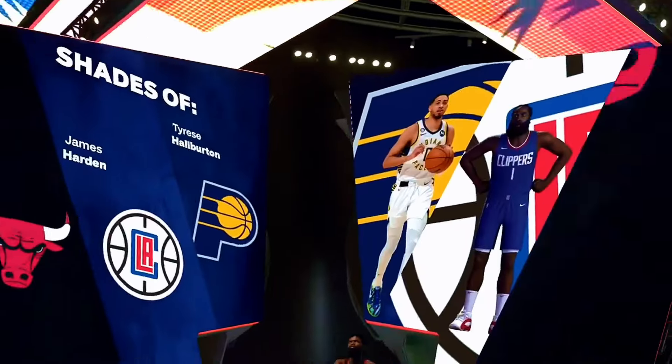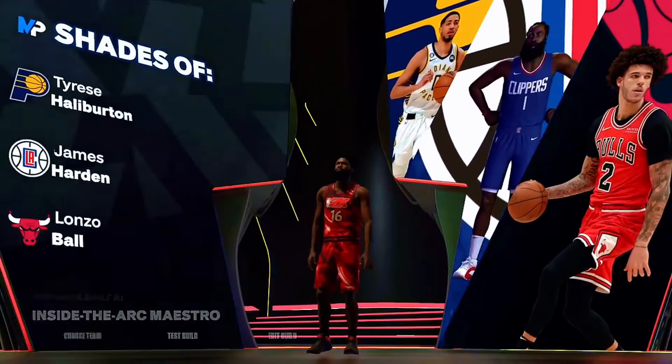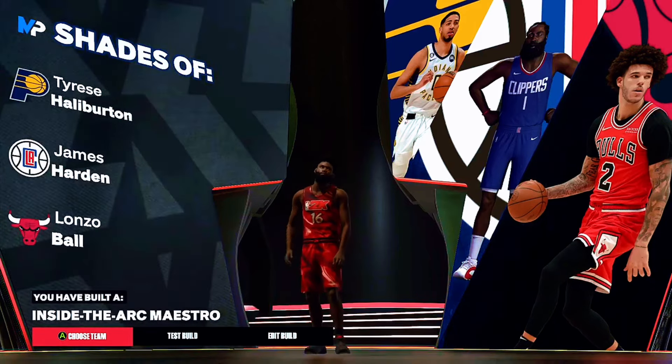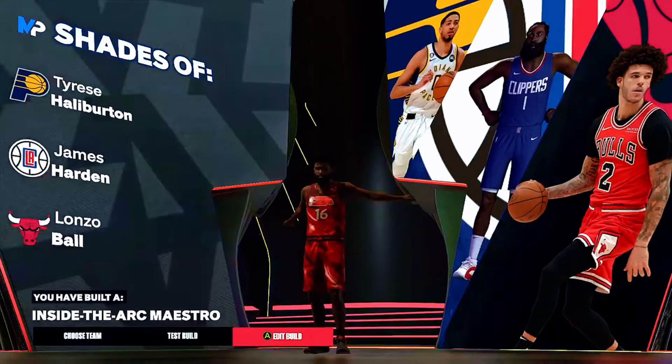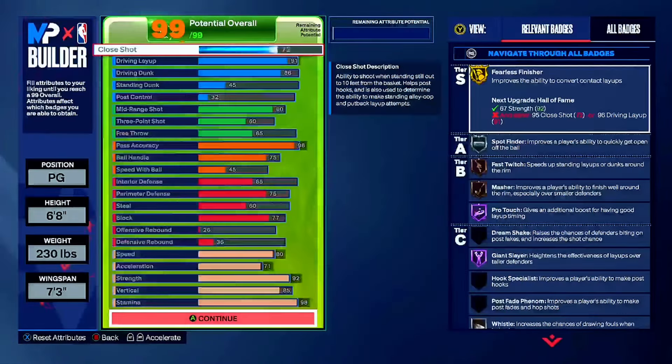Shades of Tyrese Halliburton, James Harden, and Lonzo Ball. You built an Inside-the-Arc Maestro. If y'all like the build, like the video, subscribe to the channel. Gameplay video coming soon - y'all be safe out there and have fun in 2K.